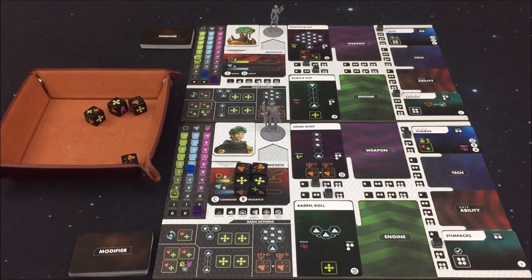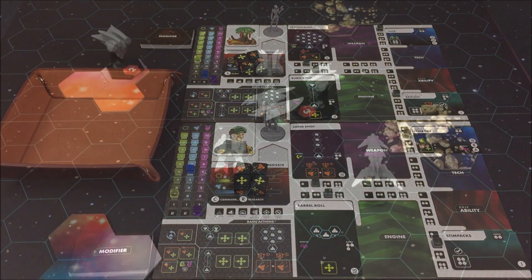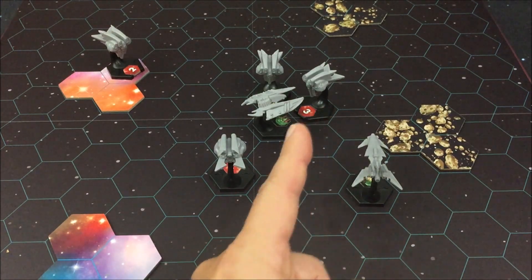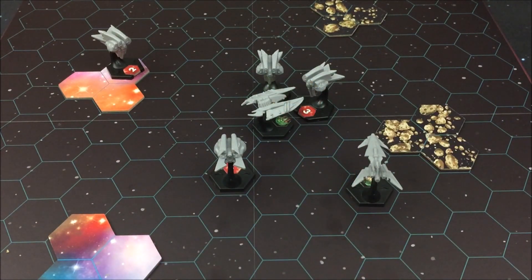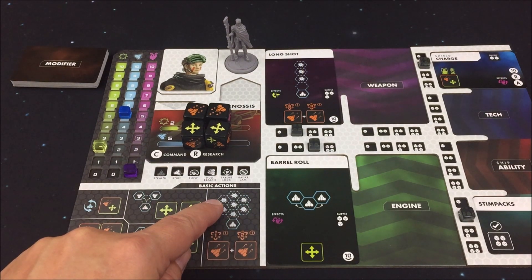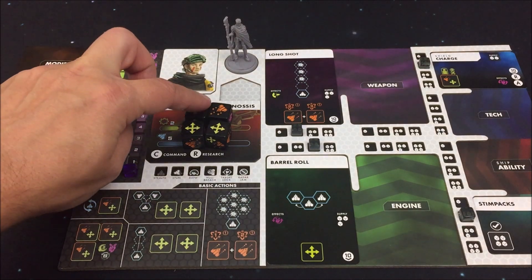Und für die Invictus haben wir auch nicht schlecht. Erneut kein Stresswürfel dabei, obwohl Stress hätte mir wahrscheinlich sogar in dieser Runde ein klein wenig geholfen – ich hätte mit einer Bewegung über mein Antriebsaktion eine Stressrotation durchführen können. Jetzt muss ich das Ganze mit zwei Aktionswürfeln machen, ist aber auch nicht ganz so dramatisch. Ich fange diesmal mit der Knossel an. Ich werde eine Basisangriffsaktion durchführen auf den Synthetic Fighter Nummer 3 und werde dabei nur einen Angriffswürfel verwenden.